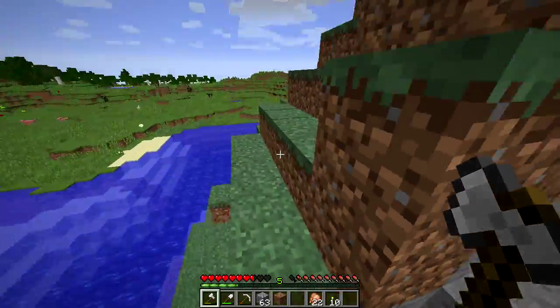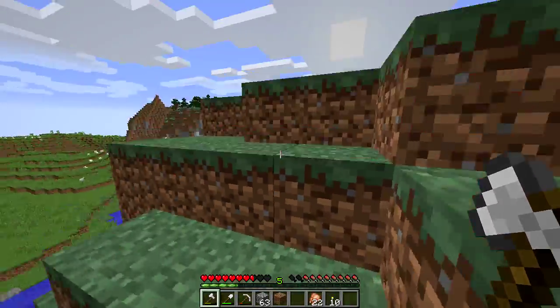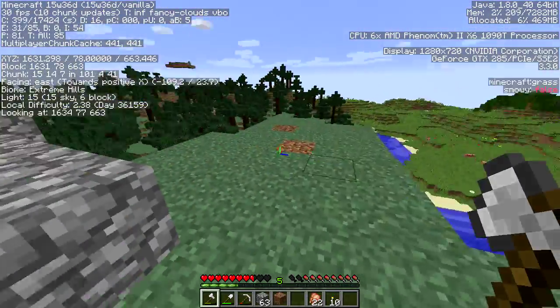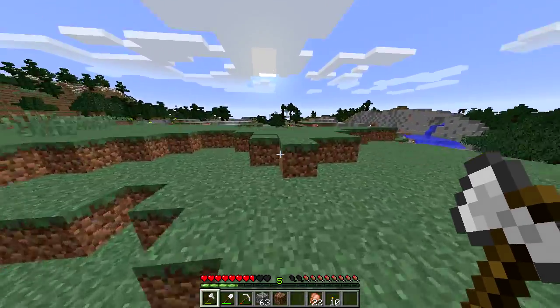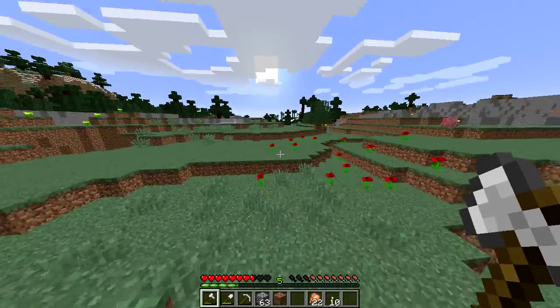Oh, spider. We're going to get up to the top here and then figure out which way we need to start going. I think we headed east — positive axis. Spawn's this way. Learn something new about the server: rain makes night. Kind of handy.